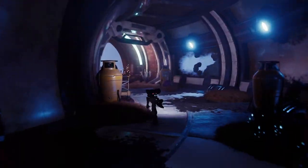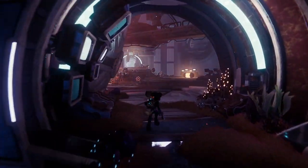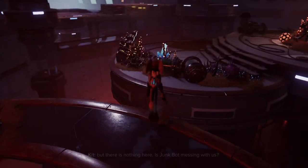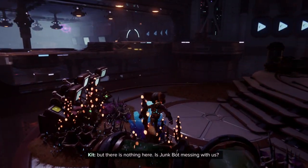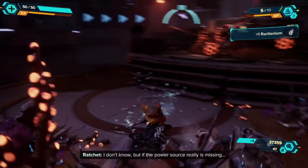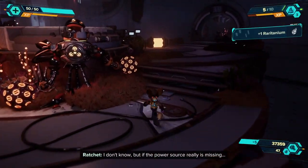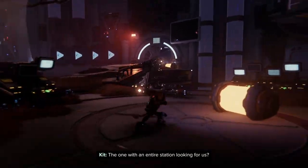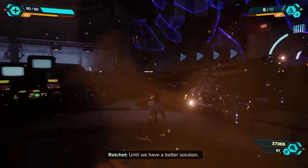I think Ratchet said it best: that is a lot of door. This must be where they generate the forge's power, but there is nothing here. There are only two things you need a door like that for — keep something in, keep something out. Either way, it's kind of unnerving to open it until we have a better solution.